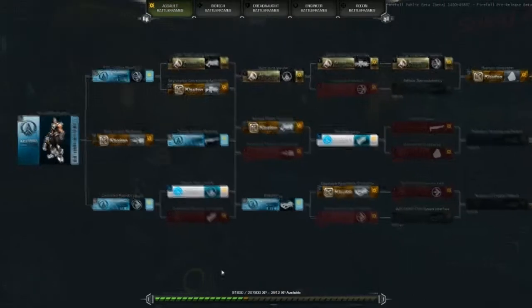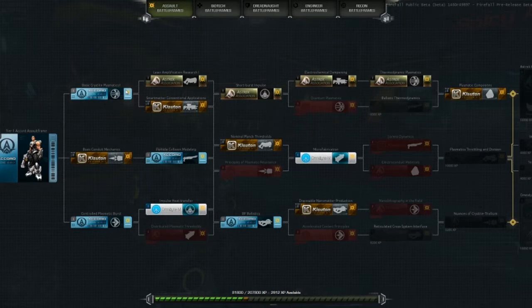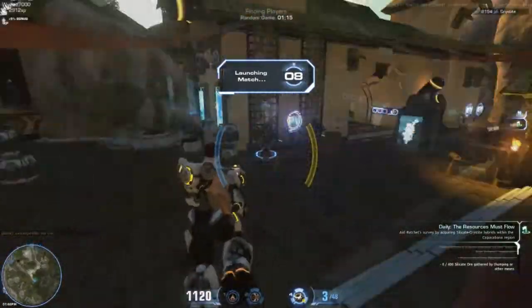If you press T it will show you all the assault battle frame upgrades. As you can see, it shows I have 81,800 XP and 22,900 XP available. All these upgrades cost a certain amount of experience, and then eventually you can get to tier 2 upgrades. Okay, the match is launching — I might explain more during.